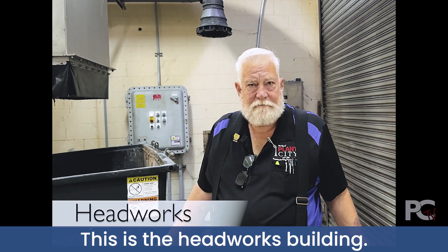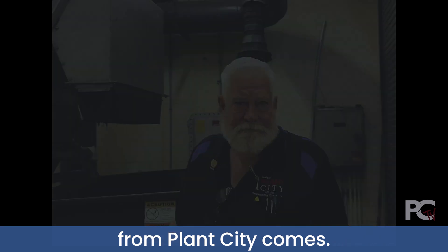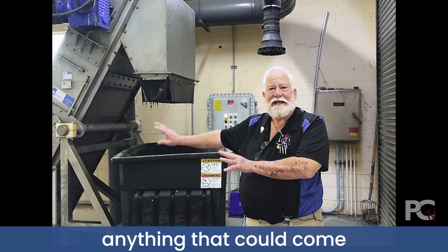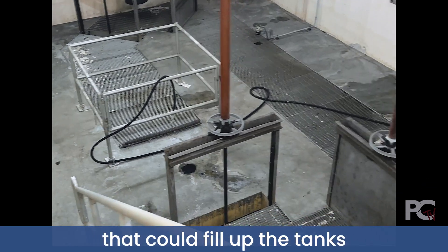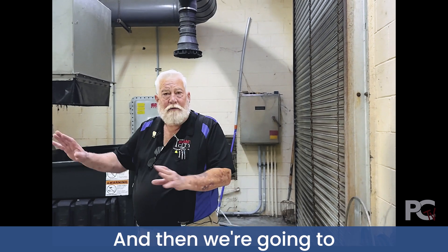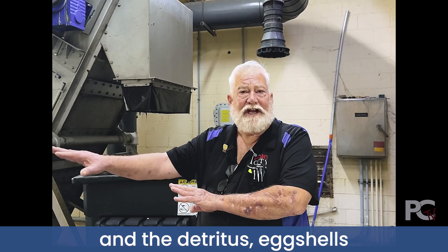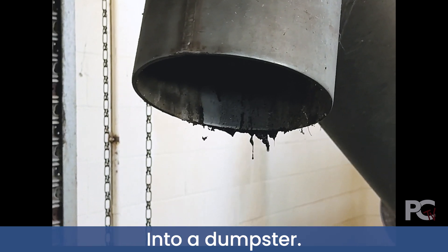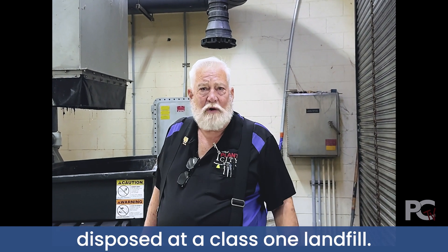This is the Headworks building. This is where all the sewage from Planet City comes. It's going to rake out roots, rags, anything that could come in that could fill up the tanks that we don't want in the process. Then we're going to have a grit system that takes the grit, detritus, and eggshells out and puts it into a dumpster. All of that material is then disposed of at a class one landfill.